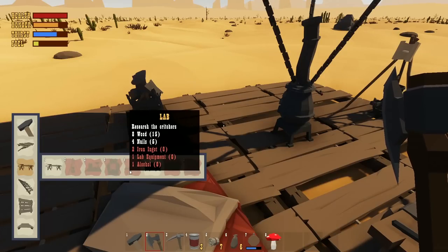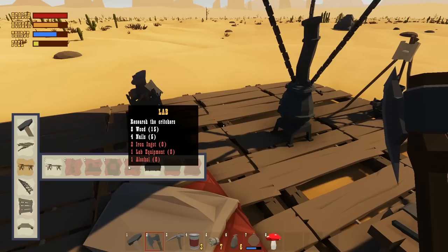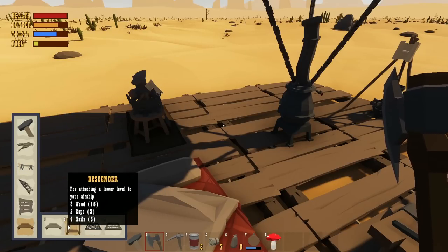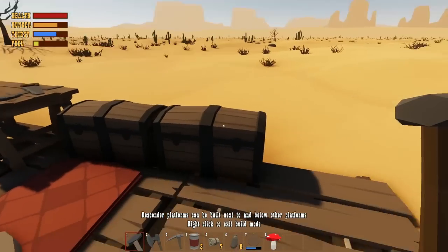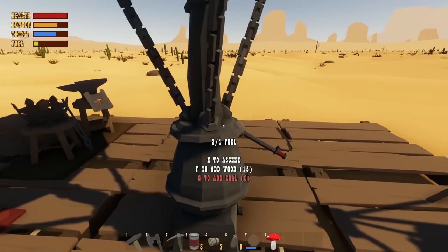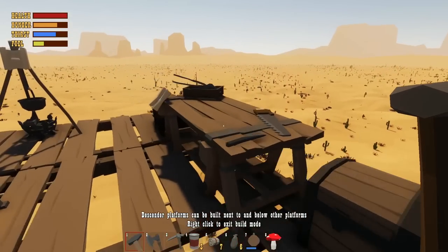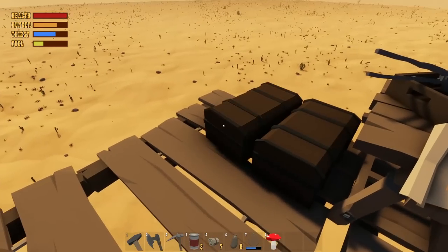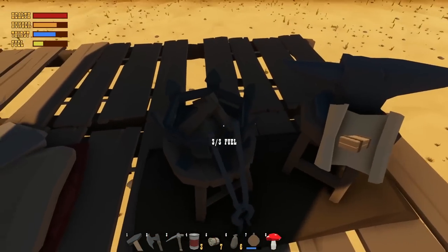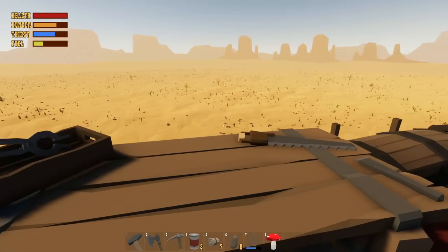It takes a bunch of nails though. Here's a workbench, smelter, blacksmith - we've already done that. We haven't done a grill yet. Under research creatures we haven't made that yet - we need to get some alcohol. I was turning that into bandages. Meme storage we already did, sleeping bag too. So what we have left is the grill and the lab to create. I feel like I want to make more space though. Let's add some fuel and try to add something to the front.